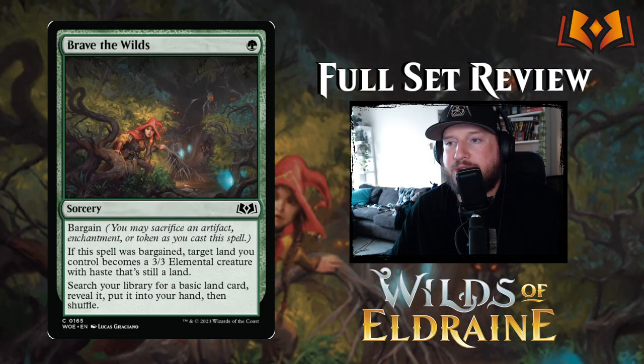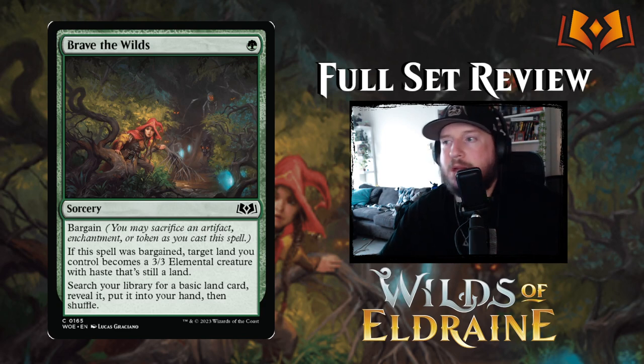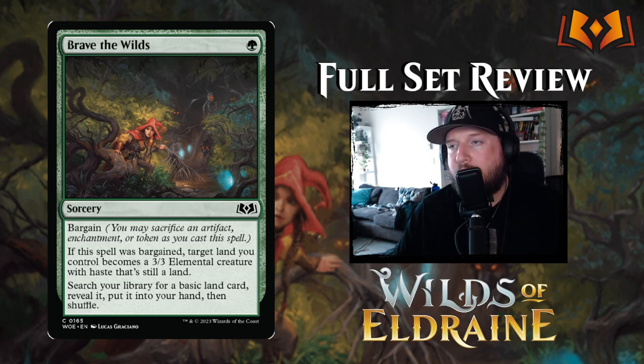Brave the Wilds is one green for a sorcery with bargain. If bargained, target land you control becomes a three-three elemental creature with haste and it's still a land — indefinitely. The main effect lets you search your library for a basic land card. On turn one you won't have anything to bargain, but later if you play this on turn four you might have something to sacrifice and get a three-three elemental land creature out of it.